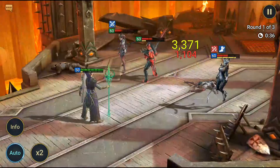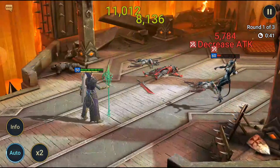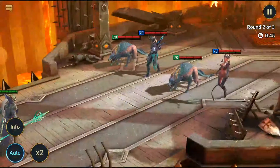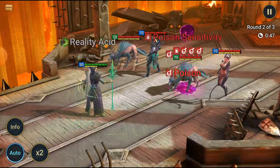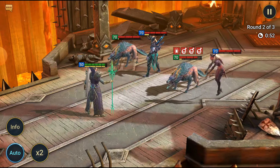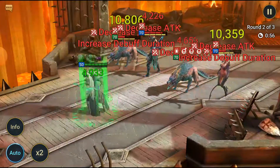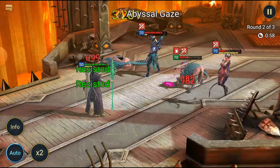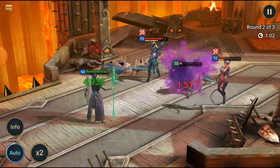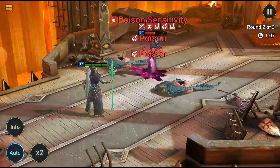On Auto, his A1 is just a 3-hitter which activates the debuffs we've applied, so we definitely need to make sure we have the accuracy to land what we need to land. It's enough for dungeons realistically, and if you can get him in an unkillable team with the correct speed, clan boss. But we would definitely need more accuracy for Doom Tower.